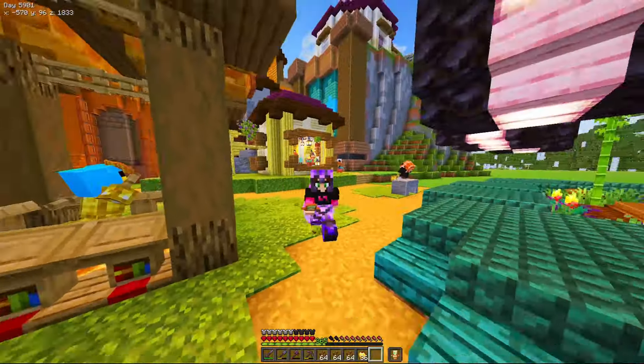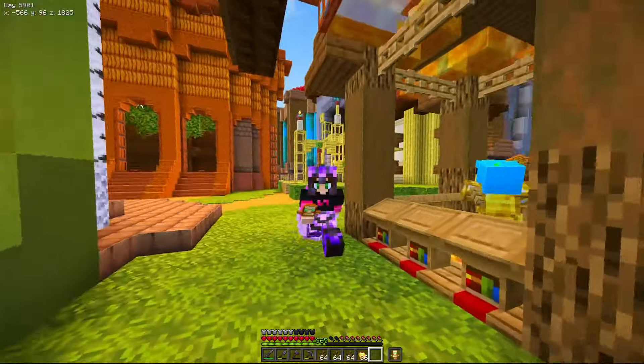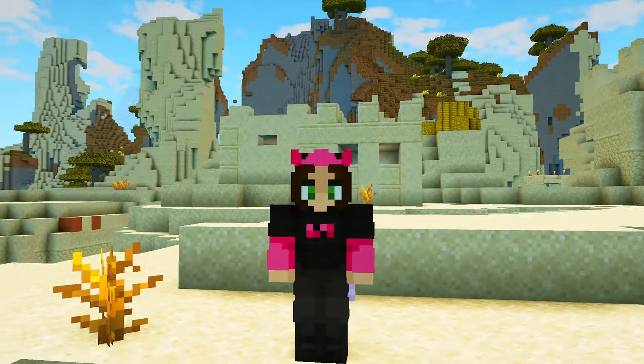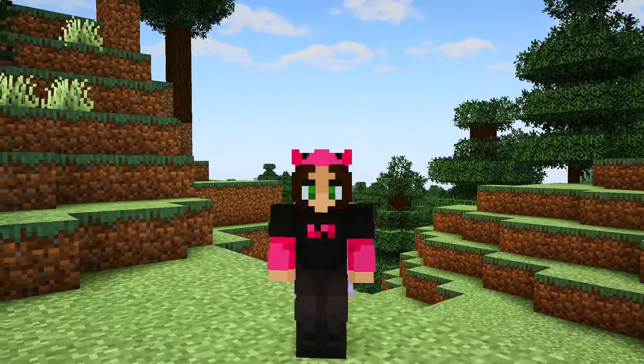If you like the way these builds look or appreciate my cool cocoa bean farm design, maybe you should consider liking and subscribing — it's free. If you change your mind later, you can always undo it. Minecraft's default path blocks are cool, but they don't really work for this build, so let's switch them out for a better palette and also expand my path network to reach our newest builds.